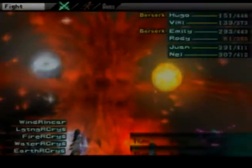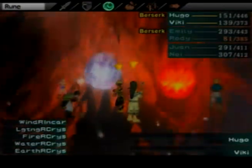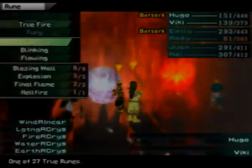He'll do this annoying little attack thing which will hit your party for a little over 100 damage. Now watch out for the earth rune — he dispenses the most spells from this rune particularly, so it's always a good thing to never cast offensive spells here. Usually when it lights up like this, that means it's that particular rune's turn to cast a spell.